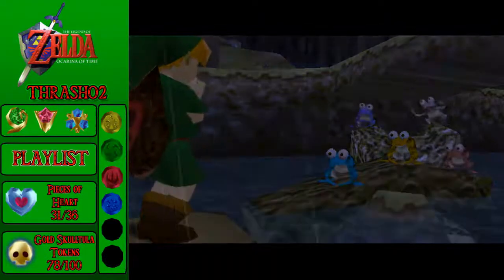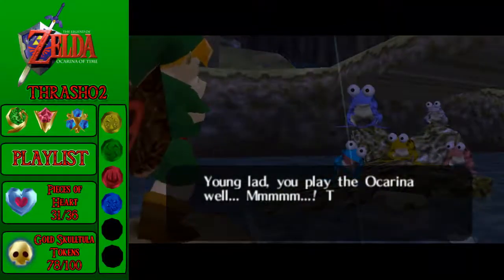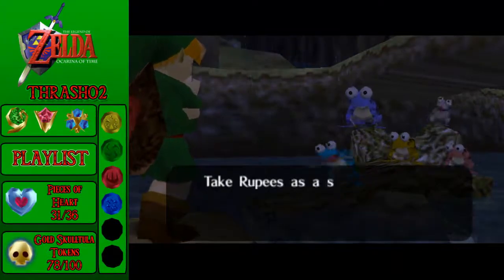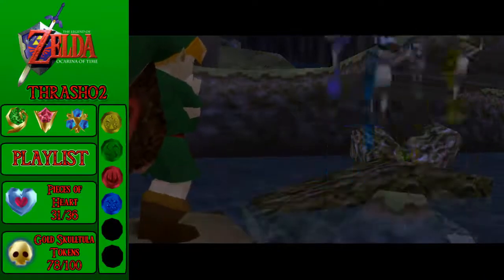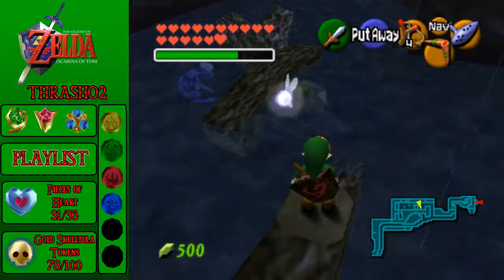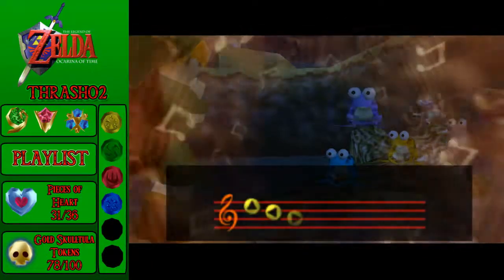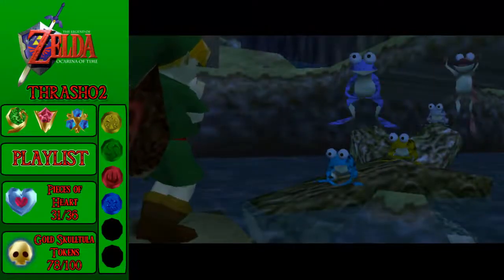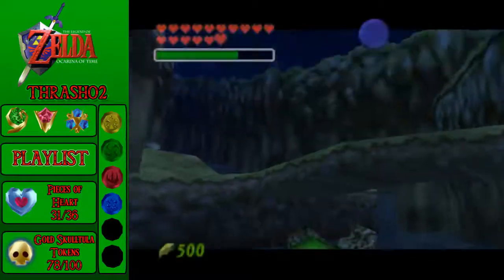These frogs will jump along with the song, and when you play a song, one of the frogs will get bigger. They give us rupees, maxing out our wallet. If you need a little cash, this is a good place to come because you get 50 rupees per song. There are five frogs, one for each note obviously, and we've got to play five songs to make them bigger. The Song of Storms was just an extra heart piece.